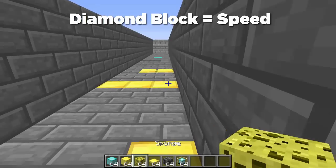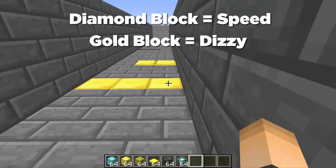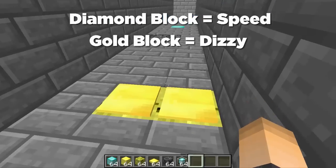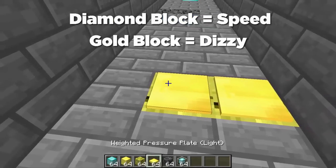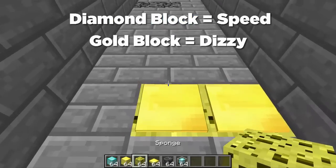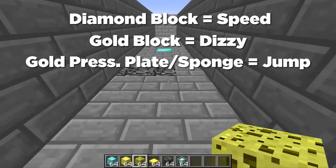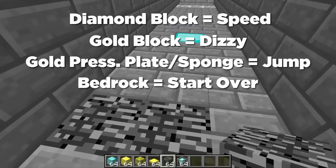The next one is a block of gold — this will make players dizzy or blind for five seconds if they walk over it. After that is a sponge with a gold pressure plate over it, which will make players able to jump — it's basically a jump block.